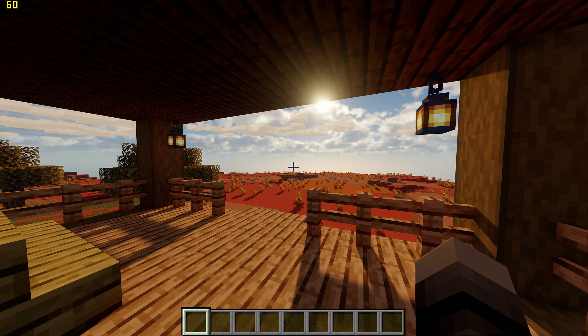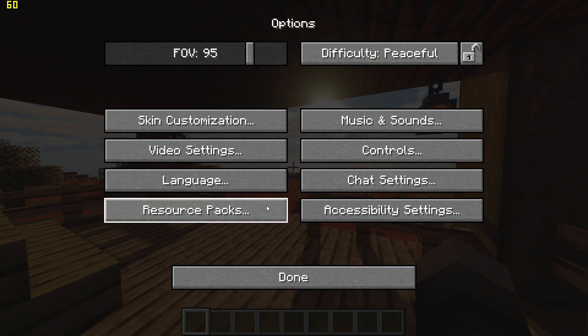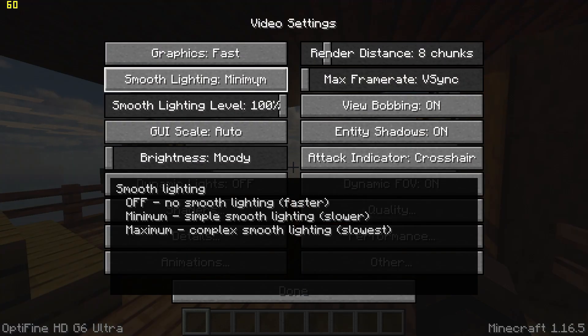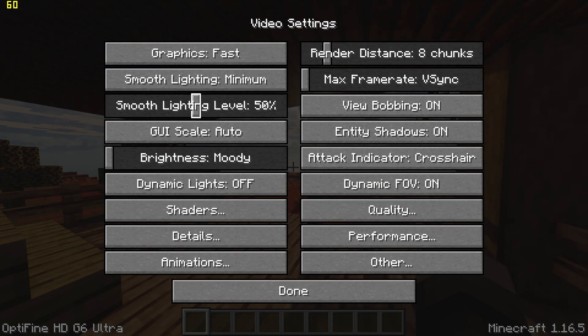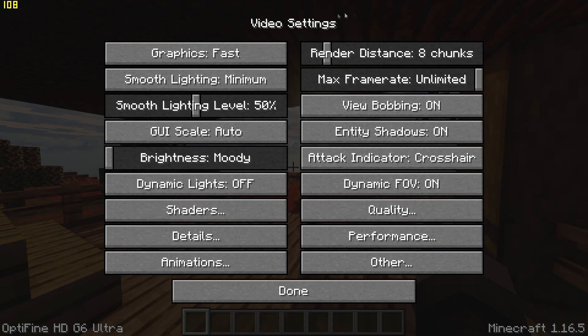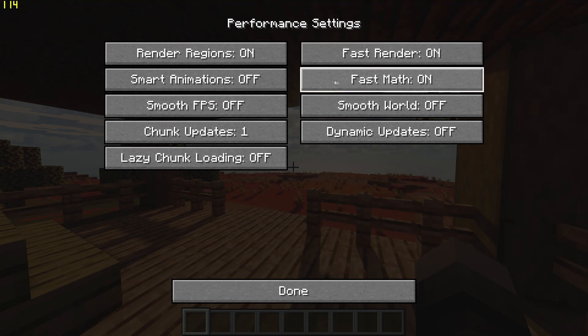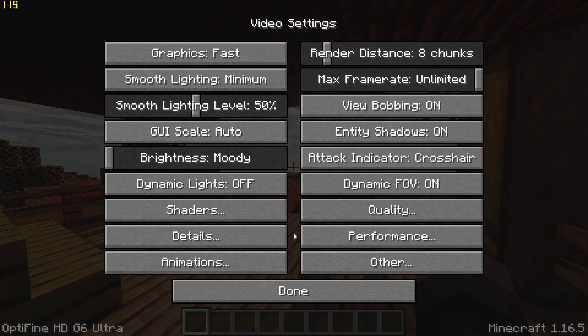You will then want to start by going to Options, Video Settings and changing Graphics to Fast, Smooth Lighting to Minimum with 50%, and turn off V-Sync by moving the slider. Then go to Performance Settings and turn on Render Regions, Fast Render and Fast Math.